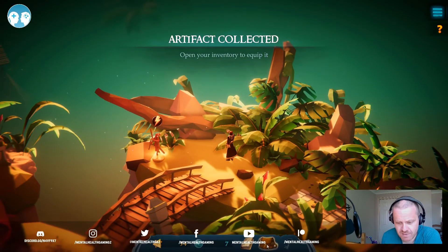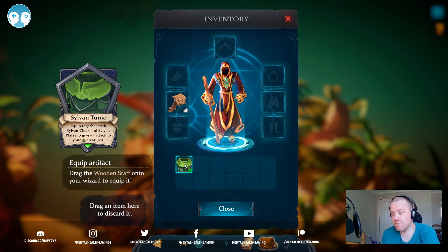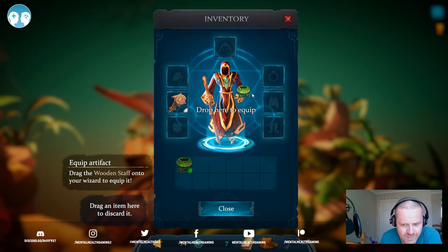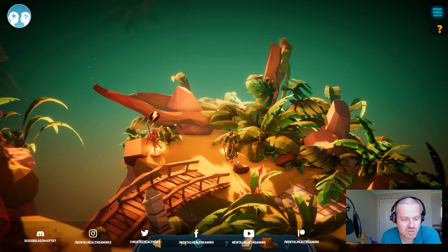What's that? An artefact — let's see what our artefact does. We've got a Tunic. So we can equip that, and if we get a Sylvan Cloak and Sylvan Plates, we give a plus three attack to our tree creatures, earth creatures, whatever that will be. We'll wear that — there we go. The character looks very Diablo-esque. I don't know if that's just me, but there's a sense of a bit of a Diablo homage there.